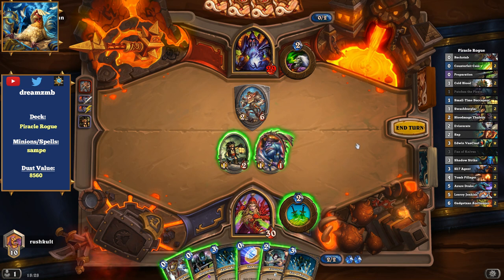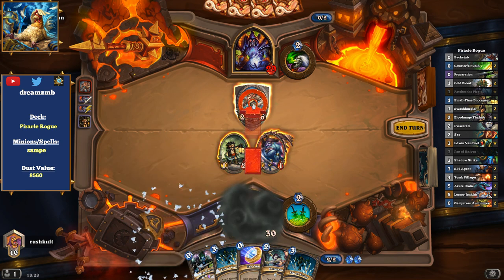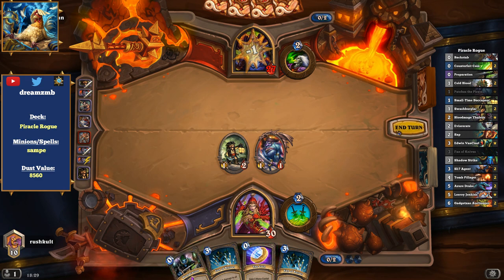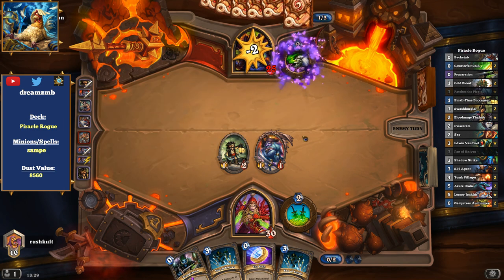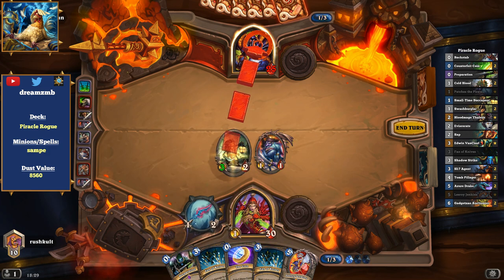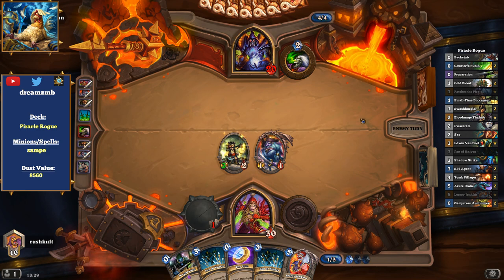Sadly we cannot just dagger up here — I think we have to use Backstep Eviscerate. Because even if we dagger up, then we have three, four, five damage and we have to trade all our minions in, and that's not what we want. We could use Preparation, but it doesn't really help to play Fan of Knives — it's only one damage. Sadly we have to waste two of our spells here. But keeping the minions is actually good. That's really, really lucky and risky from him — there could be something like Swashburglar, but if it's a Tomb Pillager or anything, then he has a huge problem.